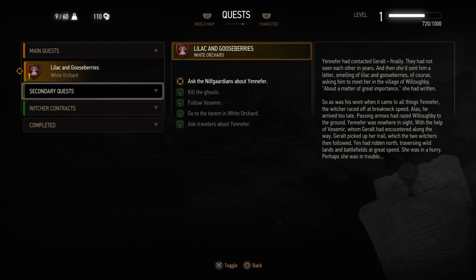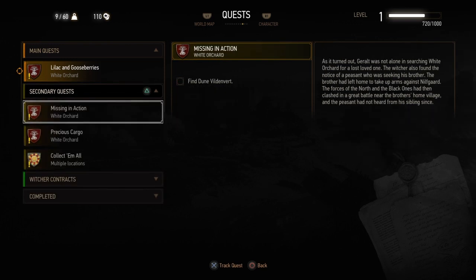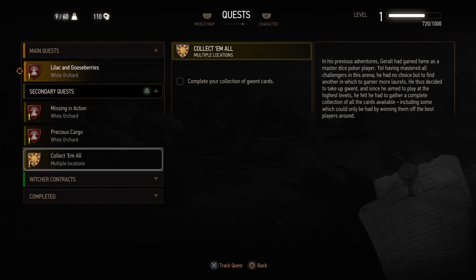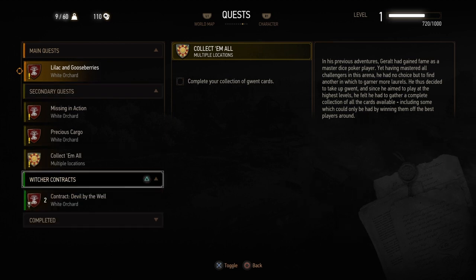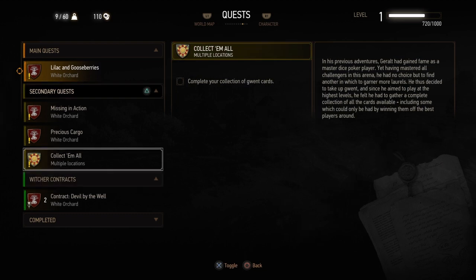The second thing I would do before I leave White Orchard is complete all of the secondary quests, apart from Collect 'Em All. Because that is the Gwent quest to collect every single Gwent card and it's impossible to complete before leaving White Orchard. Next up is Witcher Contracts as well, which fall under the same category as secondary quests.